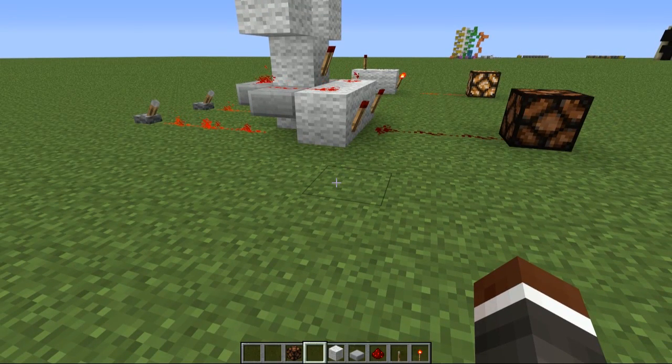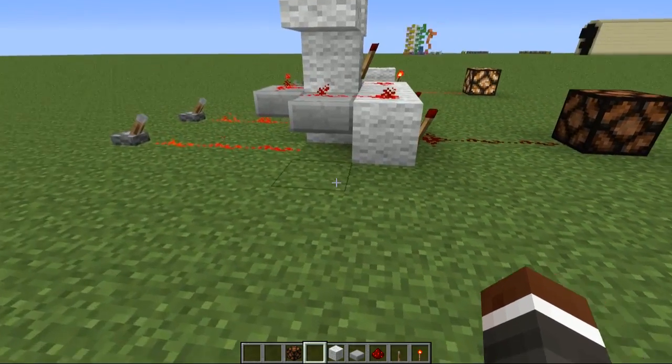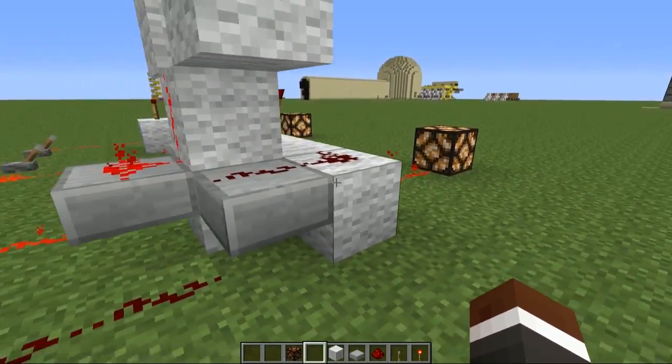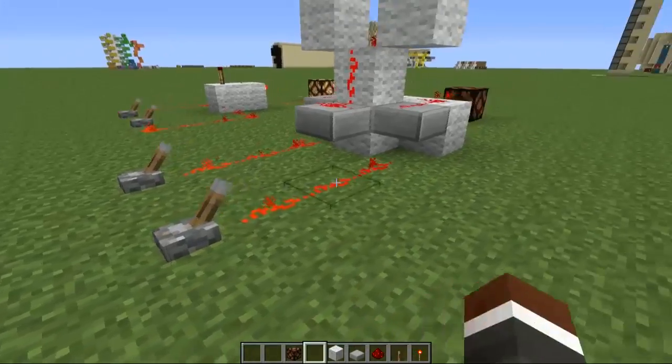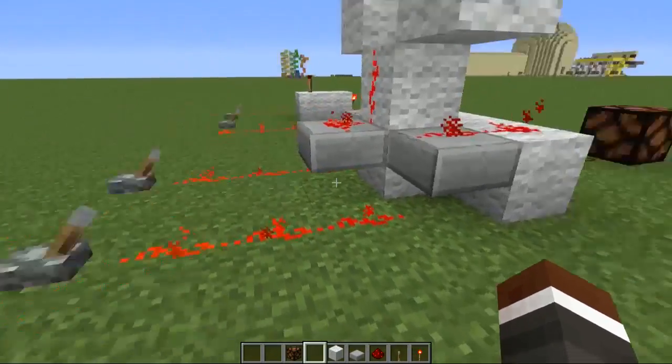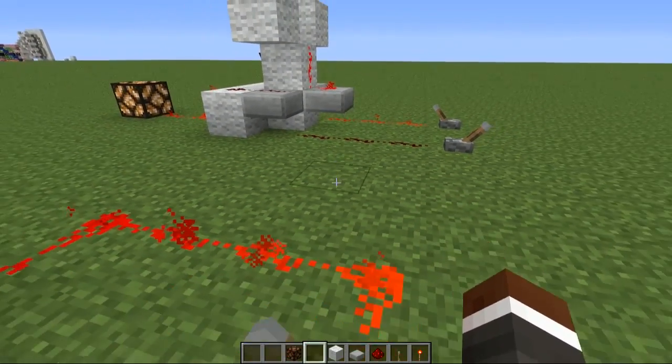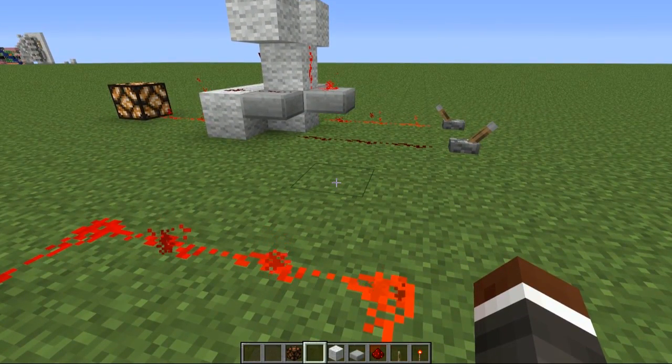You can only have one or the other activating the light. And that means that when we deactivate one of the levers, there's only one left, so the light turns on. And when we reactivate it, there's two on, so it turns off — and the same with the other lever. That means you can use two levers in completely different locations to activate the same redstone circuit.